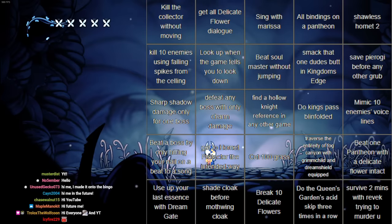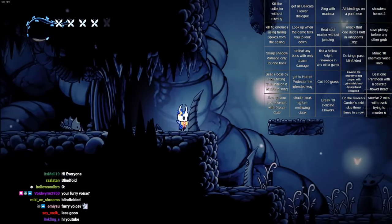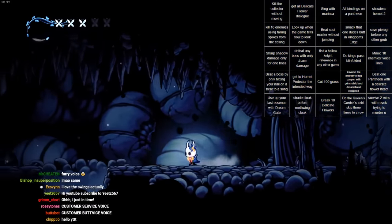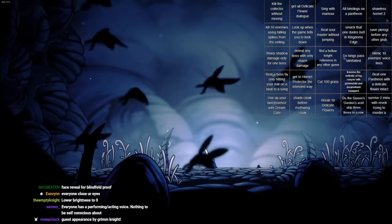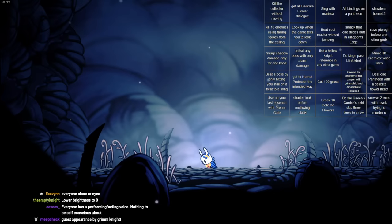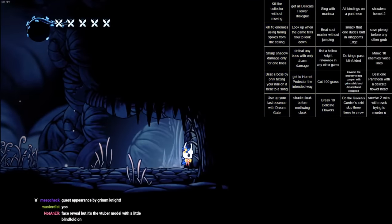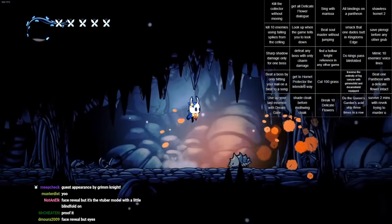I guess we might as well get started. So one of them is King's Pass Blindfolded. Here's what we're gonna do. I have to do the whole thing blindfolded, but it doesn't all have to be at once. So we're gonna do the first part here. I'm now blindfolded by closing my eyes, and then I can resume from as far as I got later. Where's the tic-tic? Or crawly? I know it's here somewhere.